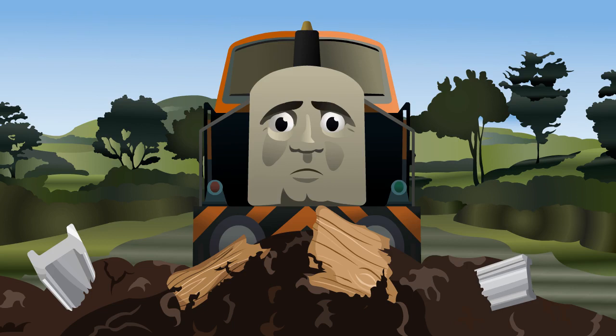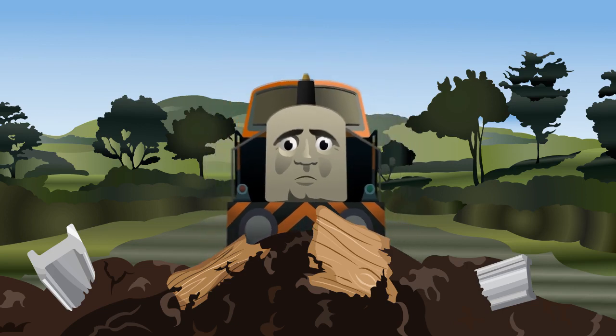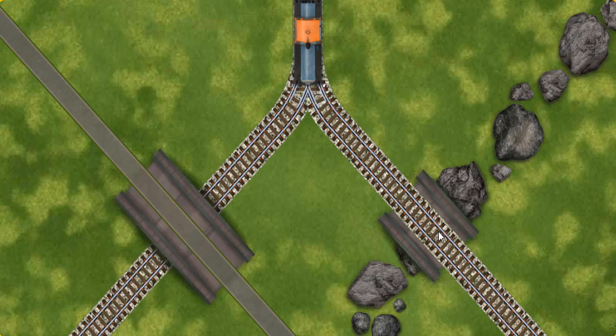Suddenly, Den had to stop because of track repairs. He needed to go a different way. Find the track that goes over the shortest bridge.